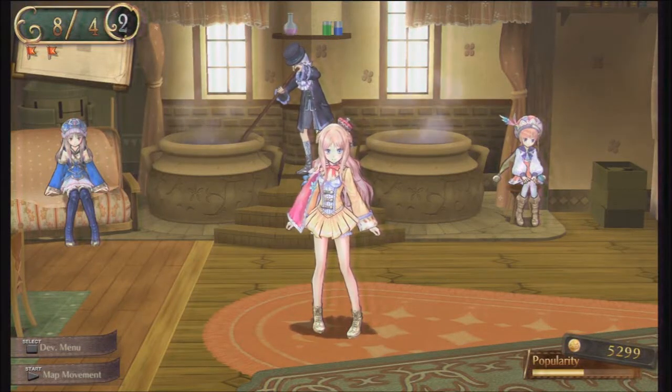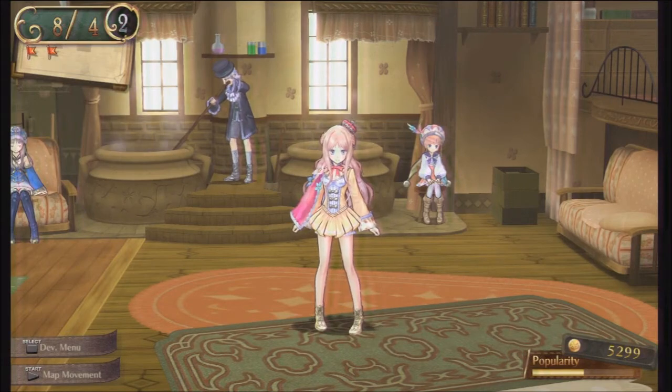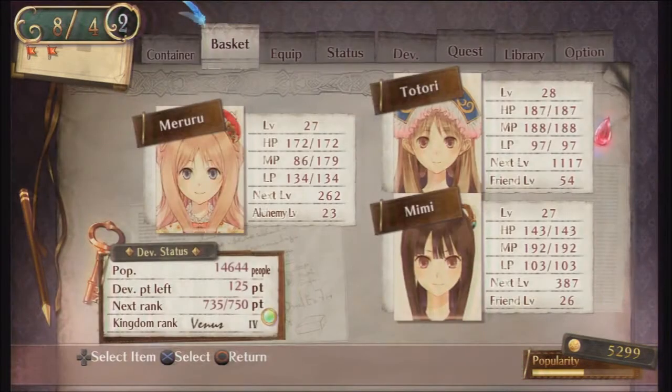Hello everybody and welcome back to Atelier Meriru. I'm back at the workshop after our last adventure on the world map and I've started doing a couple more things for our quests. We have 125 development points but I'd like to save 150 so that I'm able to get one of the buildings that I want. We're also very close to getting a rank up, which hopefully we are going to be able to do in this video.